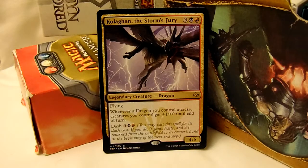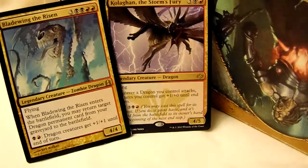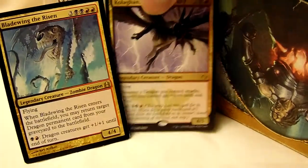What Kolaghan really gets good at is two things. One, his colors enable him to work with Bladewing. So you can dash him out, and if he dies, Bladewing comes in and you just rez him.